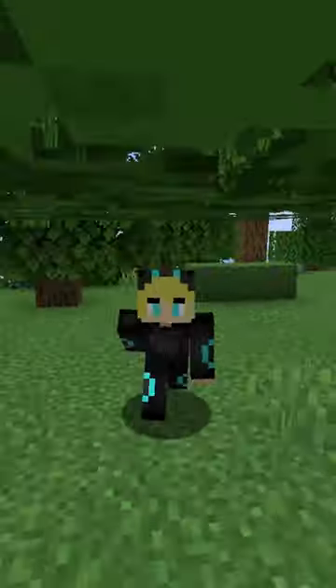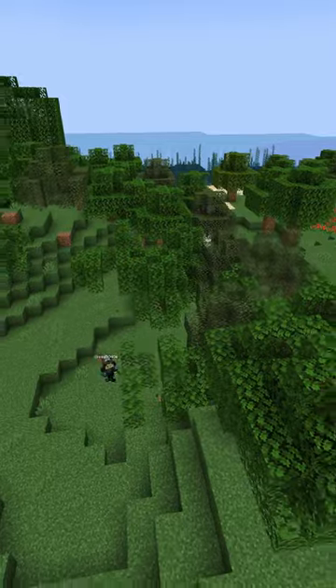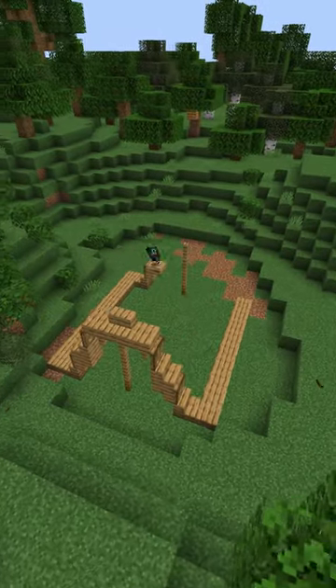Today is our first starter base and of course we have to start with the best universal solution, which is a tent. First, clean out an area in the forest you want to settle down in. The benefit of this small tent is you can use any type of wood you gather when you start up your new world.